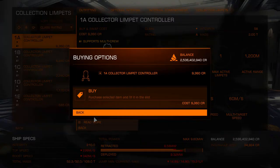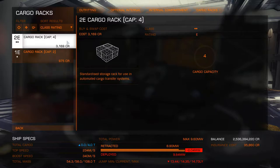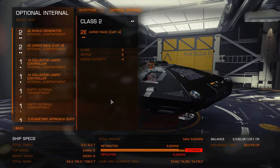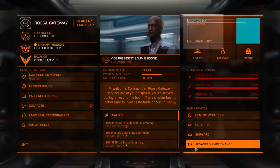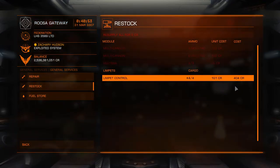You'll need three things to use Collector Limpets. A Collector Limpet Controller, which is an optional ship module. Limpets are items, not ammo, so you'll need a cargo rack to store them. And of course you'll need some Limpets. Limpets can be purchased by going to the Advanced Maintenance menu and selecting Restock. Limpets are generic and can be used with any type of controller.